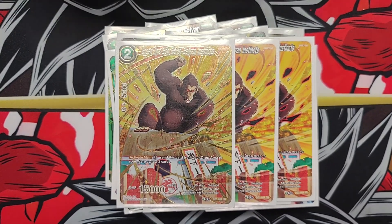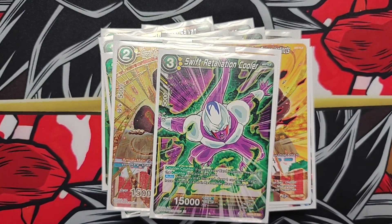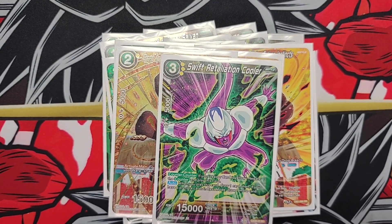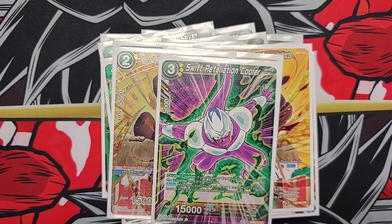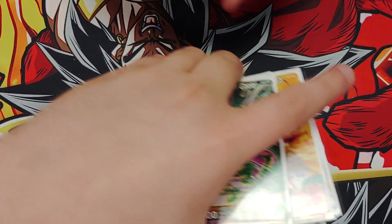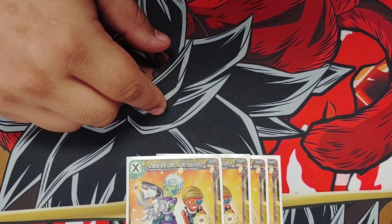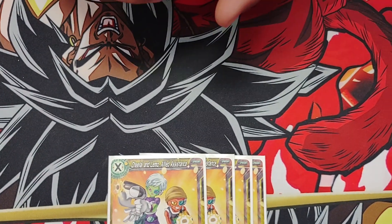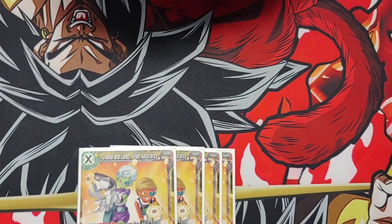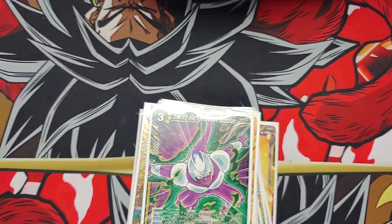Next we have all one-ups, and we have a Cooler. This card can be searched off your unison, but the unison has to be multicolor — specifically Frieza Clan. Look at the top five cards of your deck, add one green-yellow Frieza's Army card to your hand. So it only grabs the super combos and the Broly cards.